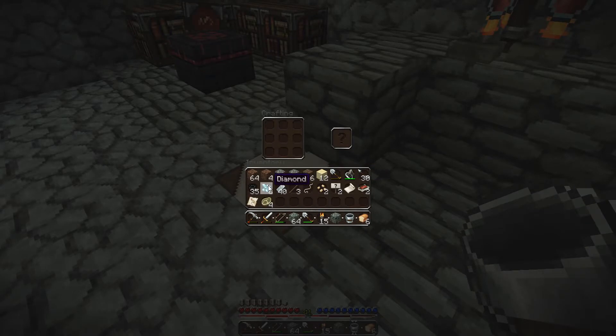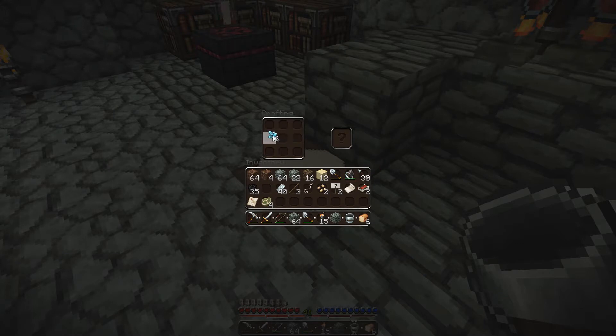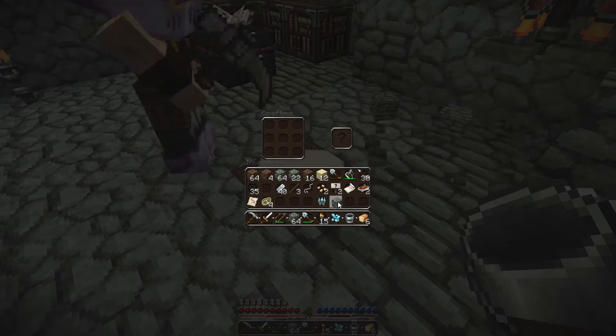I don't know if I should make diamond stuff right away and enchant it right away. Yeah, I'm gonna do that. Do I have a diamond pick? No, I don't have a diamond pick. I don't need a diamond pick — I wanna enchant diamond armor so that I'm ready for the Ender Dragon fight. So I made a helmet.